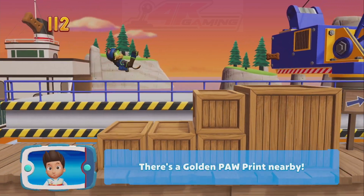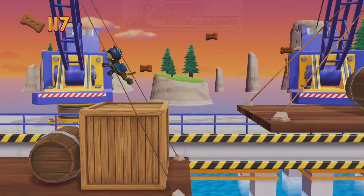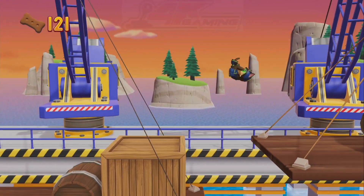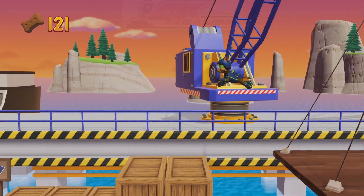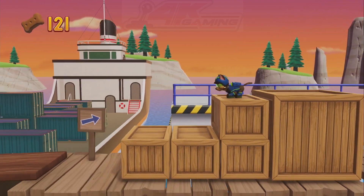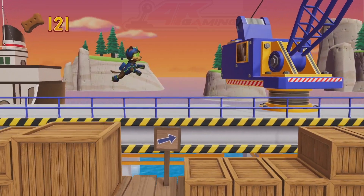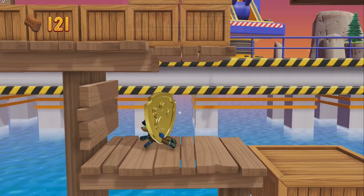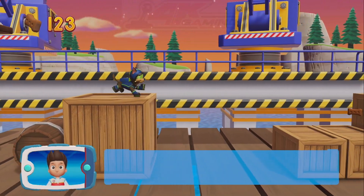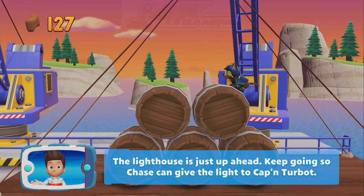There's a golden paw print nearby! You got the pup treats! A golden paw print — you got it! Collect all of the golden paw prints that you find! The lighthouse is just up ahead! Keep going so Chase can give the light to Captain Turbot!